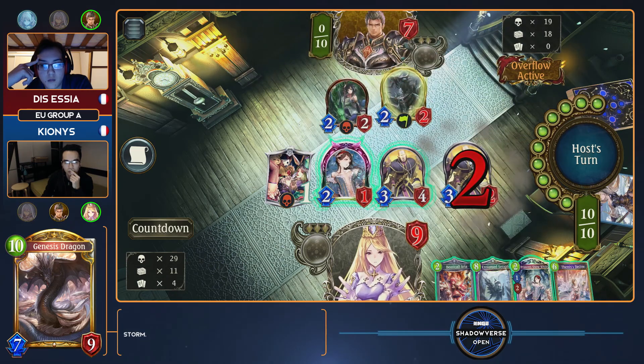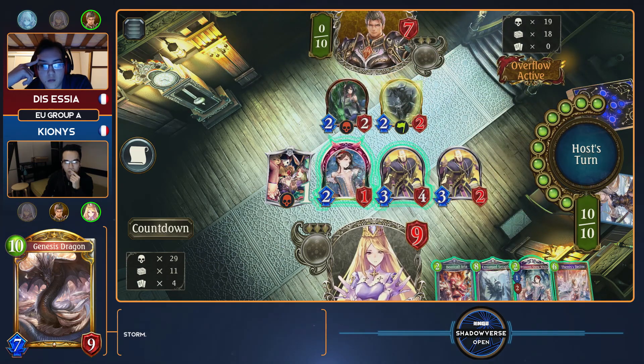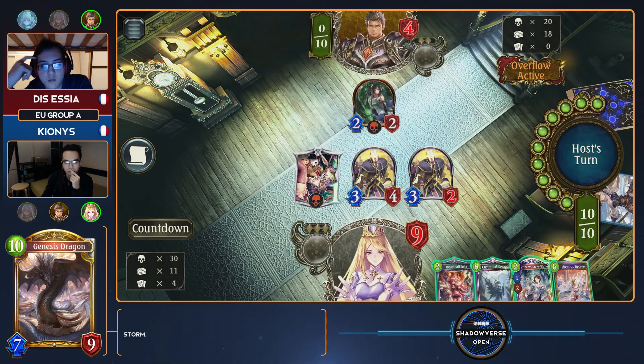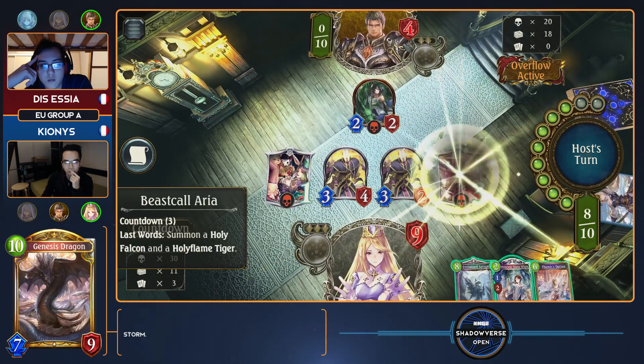Control doesn't matter what your win condition is — if you draw more cards than your opponent and deal with their followers, it doesn't matter what you have left over. These Priests of the Cuddles, unevolved, are scary. I'm actually terrified by that swing face.